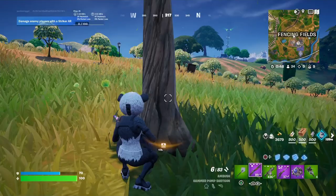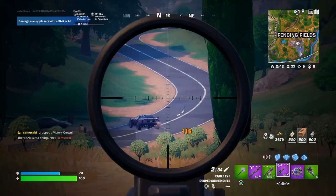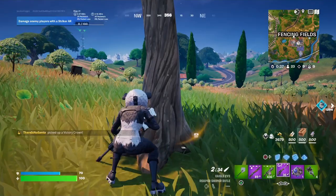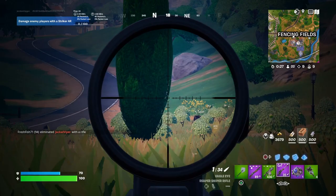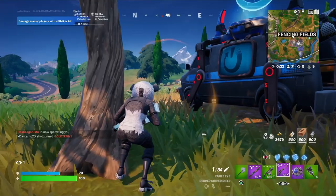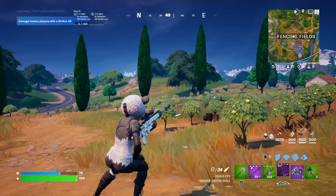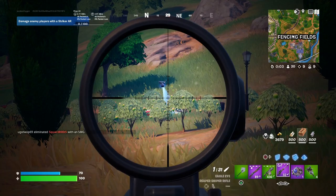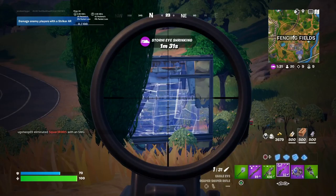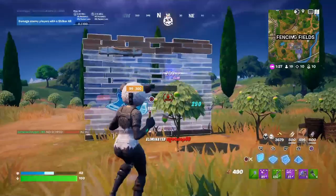Is this another guy? He comes back — what is this guy doing? I'm so confused. Cracked 116. He's trying to run him over. Does he know where I am? Side peak 290 — oh my god.